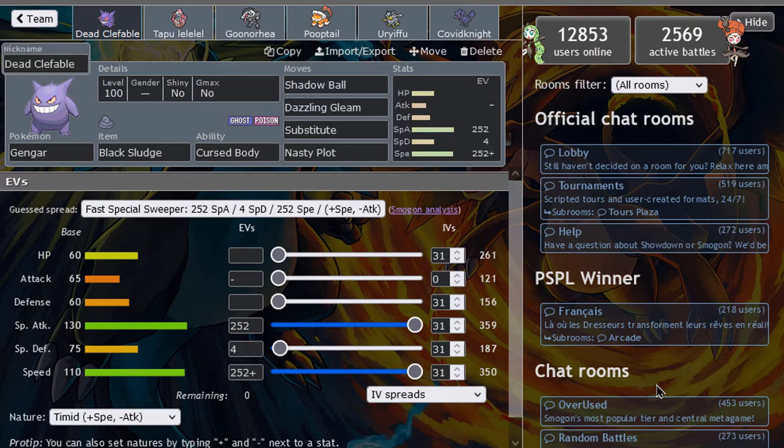Maybe the poison move could be great — I don't know yet, but this is the idea. Dual STAB is not bad either. With Ghost and Fairy, we have pretty decent coverage that hits everything very nicely. This is the idea of the team. Sub-Nasty Plot with a Black Sludge. We can sub down and just be annoying. We can avoid Sucker Punches with this. I think it's going to be good.